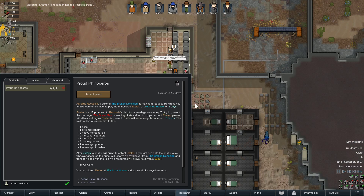Proud rhinoceros — what is that? Broken Dominion request: take care of his favorite pet, a rhinoceros. Oh my Jesus Christ. Here's a gift promised to Rekusila's child for a marriage ceremony to try to prevent the marriage by sending pirates after him. If you accept, pirates will attack as long as he's present — for two days, not too bad. 18% chance we'll get two attacks.